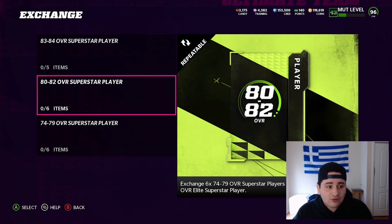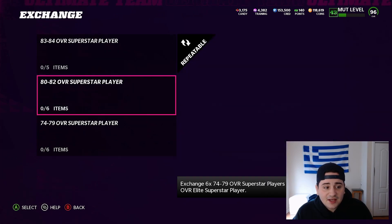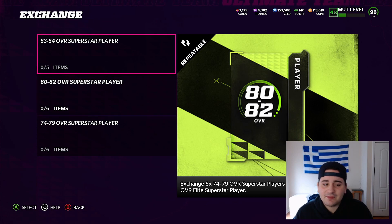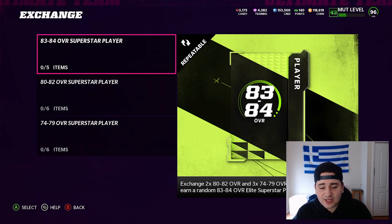You're going to have to grind it all up — basically getting five of these, doing the exchange, and repeating. It is going to take a little bit of time but nothing too crazy. I'd say around 10 to 15 minutes to get the Saquon Barkley. Just grind all these things up, get as many 86s as you can. You can also go to the store and buy 83-84s to save a little time, but you don't really have to.